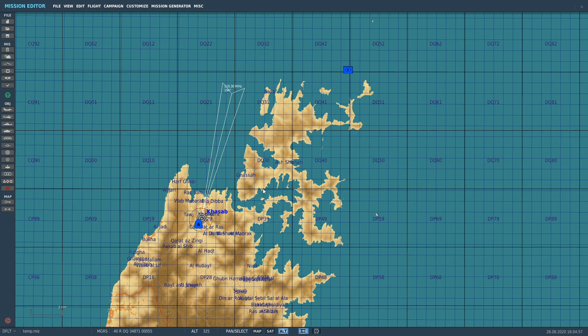Hello everyone, hope you're all doing well. Today we're in the AJS 37 Viggen looking at Time on Target attack. This is a function that allows us to navigate waypoints and arrive at a target waypoint at a set game time. This means we can have many different Viggens, or a collaboration of Viggens and Hornets and other planes, fly from different bases, go different routes, but put the bombs on the target at the same time.